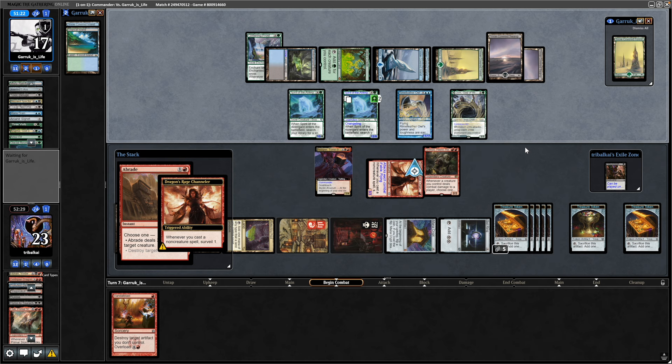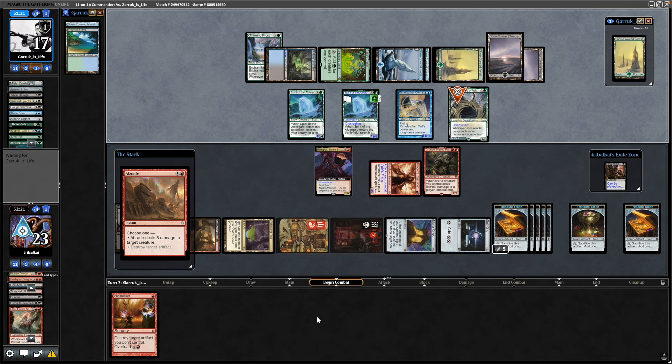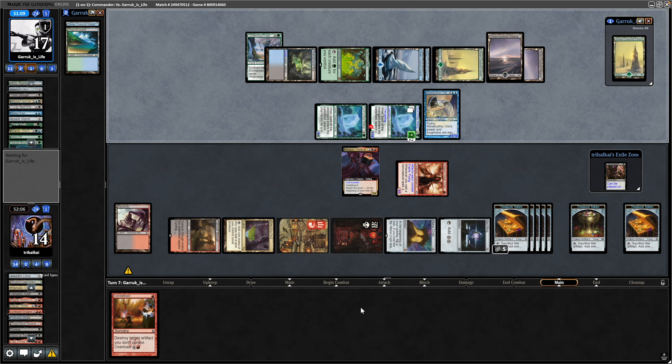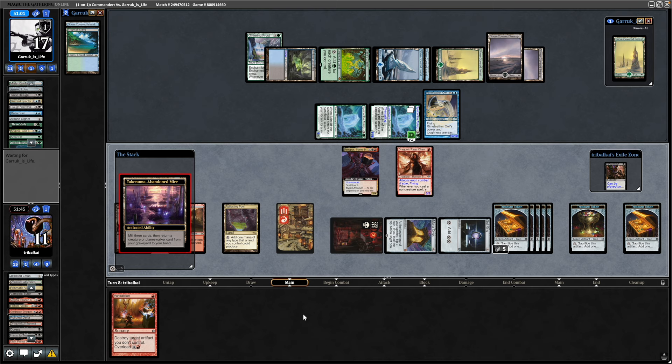Tekkenuma can put Atali back into our hand. We keep that on top. Now they swing with the big creatures — a hell of a lot of damage incoming. We block with Grenzo since we can't get through with it anyway. Down to 14 life with one attacker not hitting us, and we've got a Mana Crypt to worry about too — getting bolted by it. Actually forgot about the Magda in the graveyard, so we might be able to combo off here.